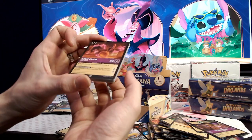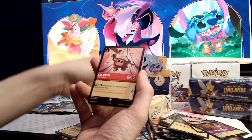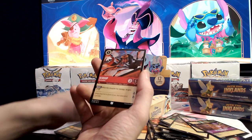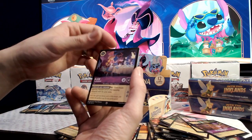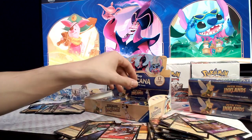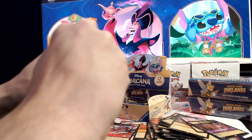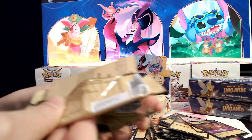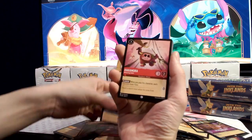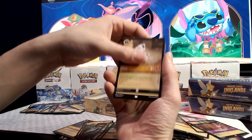Personally I'm a big fan of the Sword and Shield era. I haven't quite found my set within Scarlet Violet — I do like obviously 151 and Paldean Fates, but those are all kind of specialty sets. I would like to get something in a booster box that I can open. I know I like all those UPCs and specialty collection sets, but to me it's a lot of plastic. Even opening this is a lot of plastic and cardboard, but it just makes my mailman and my recycling man a lot happier when there's less stuff.